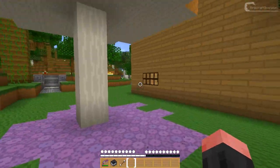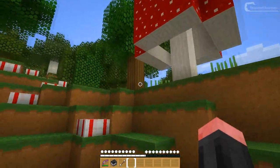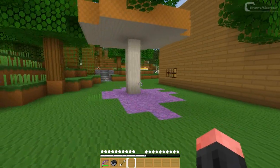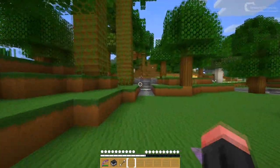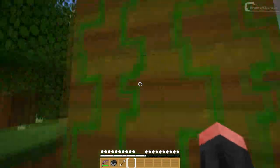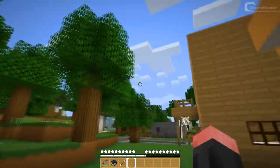I've got some mycelium here and a giant mushroom and another giant mushroom, along with some cake. Now I'm going this way and here I've got the new jungle tree. This pack is fully updated to Minecraft 1.2.3, so that's great.